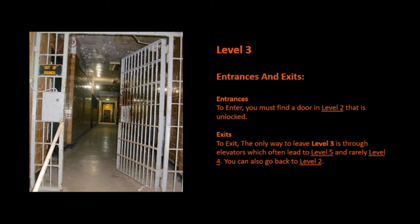Entrances and Exits: To enter, you must find a door in Level 2 that is unlocked. To exit, the only way to leave Level 3 is through elevators, which often lead to Level 5 and rarely Level 4. You can also go back to Level 2.